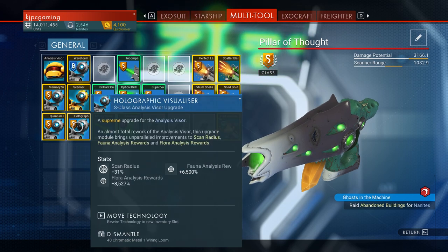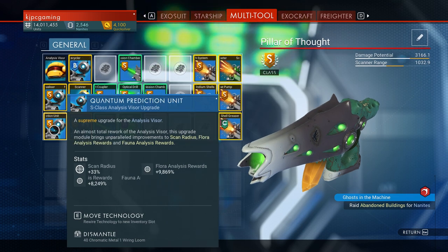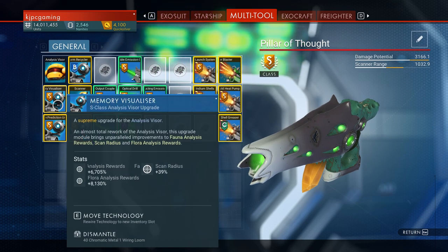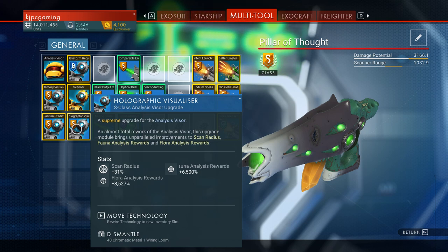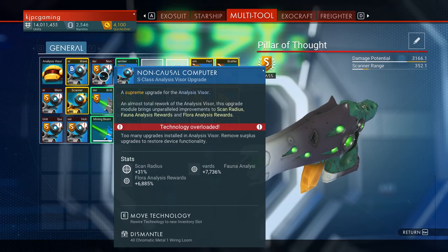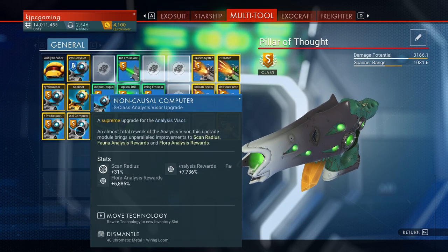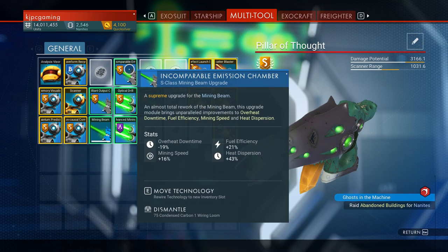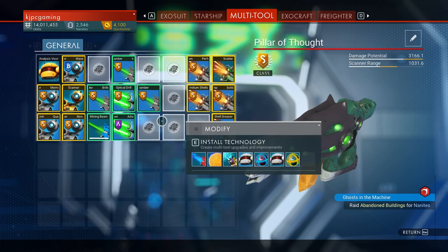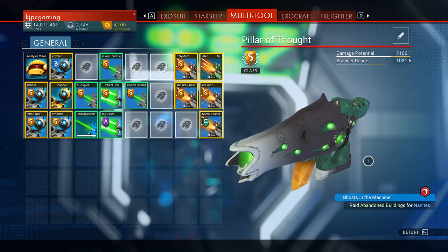I have one extra scanner module — after I bought the scanner modules I found a scanner module in damaged machinery. So we have garbage, medium garbage, and terrible garbage. Let's start with the most garbage one. What's the stat on that — 67, 65. Let's see what this better one is before I decide. That's quite a bit better, so let's take that one out and put this one in. We need to buy more scanners because those are pretty terrible, and we have our mining beams set up for optimal harvesting.